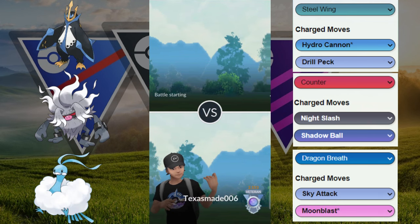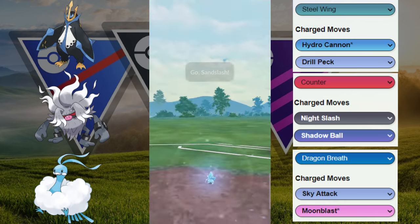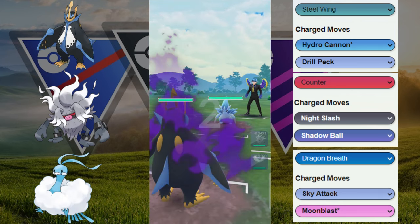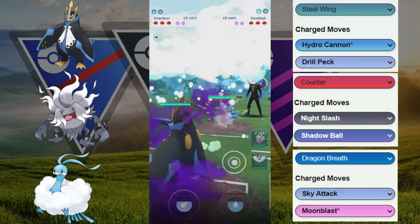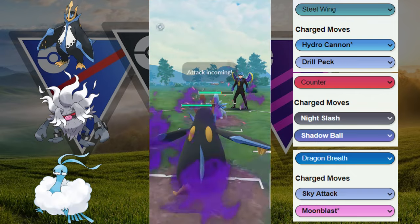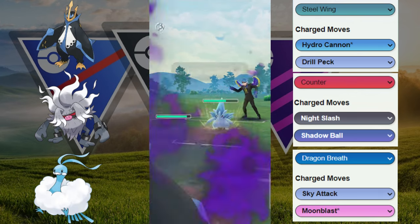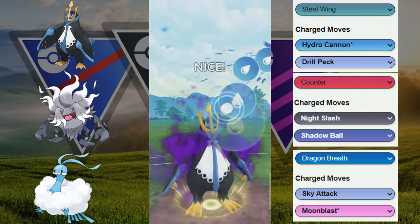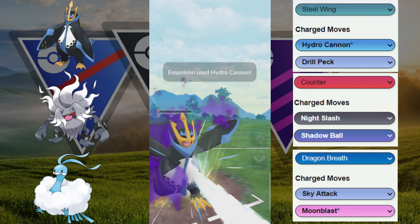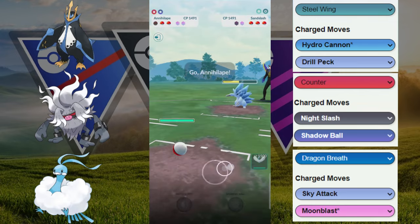We got the Shadow Empoleon facing the Sandslash — kind of a core breaker, unfortunately, between the Empoleon and Altaria. We only really have one hard counter to this, so we're just going to call it and let this go. They were able to throw the Drill Run — however, we do survive and get a shield back with our Hydro Cannon.